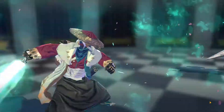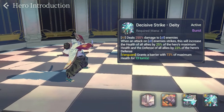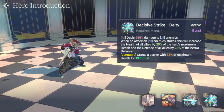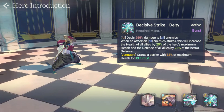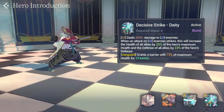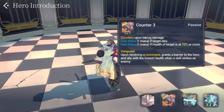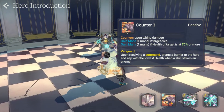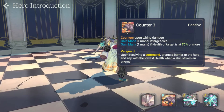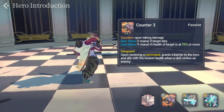His A2 also changes and becomes Swift Slice. It's now an AoE that deals 255% damage to all enemies. When the attack strikes, it increases the health of all allies by 22% of Rudly's max HP and the defense of all allies by 21% of Rudly's defense. It still has the Vanguard passive, granting a barrier equal to 73% of his maximum health for 13 turns. His passive also gains a Vanguard component, providing a barrier to Rudly and the ally with the lowest health when a skill strikes an enemy — but only when Rudly is under the Command passive, requiring Garth or another champion with Command to utilize it.